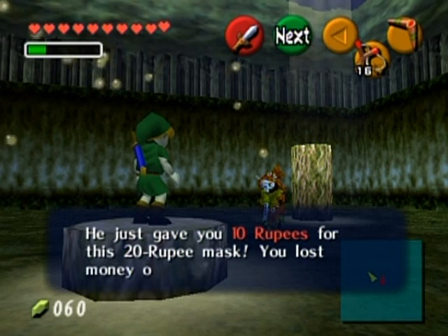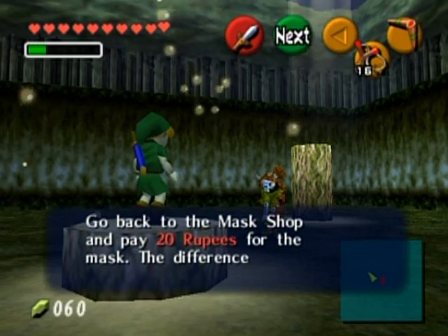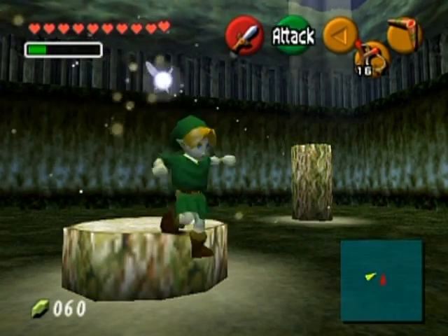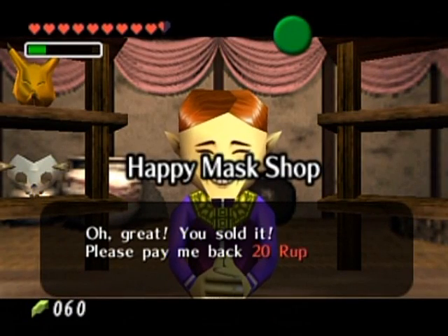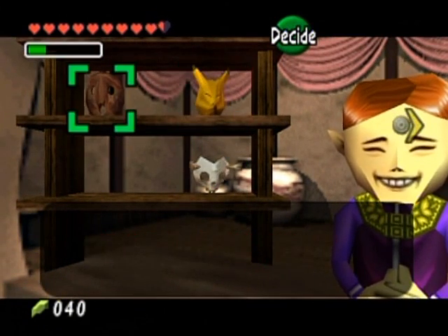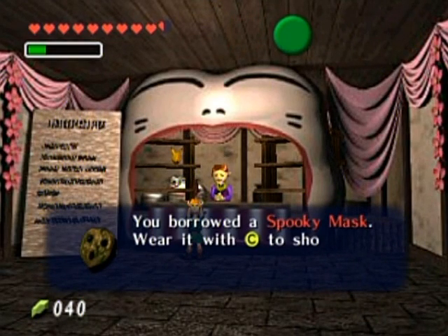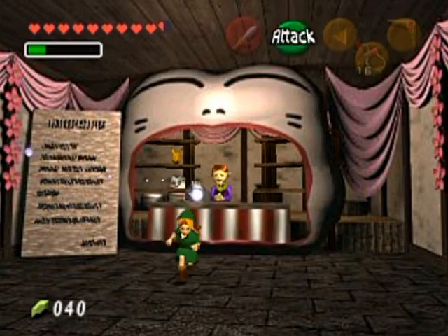Curses, I lost rupees. You need some rupees to keep this trading sequence going. Back to the mask shop! I have to pay him back — I'm down to 40 rupees now. But look, there's another mask: the Spooky Mask. You need 30 rupees for it. It's a very spooky mask.